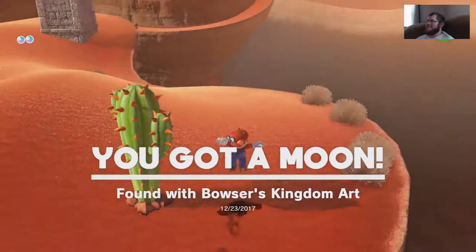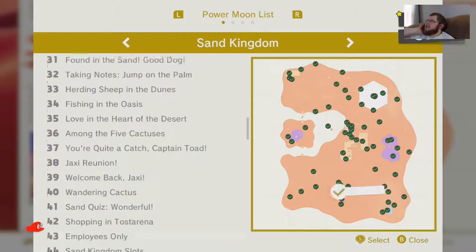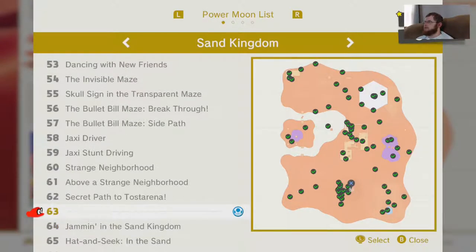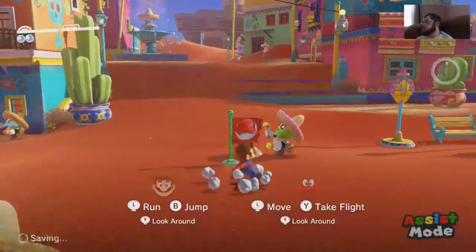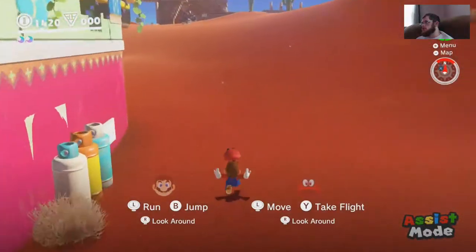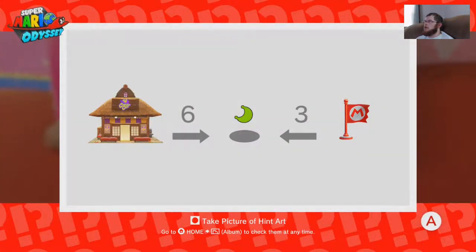Go to the list since we have two more. Number 63 is: 'Found with Sand Kingdom art — locate the hint art on the side of the southeastern building in the test arena. You can tell from the architecture and the diagram that the hint lies in Bowser's Kingdom. Travel there, then warp to the souvenir shop location. The art hinted at something being six from the shop and three from the flag, referring to the walking stones in the garden path.'